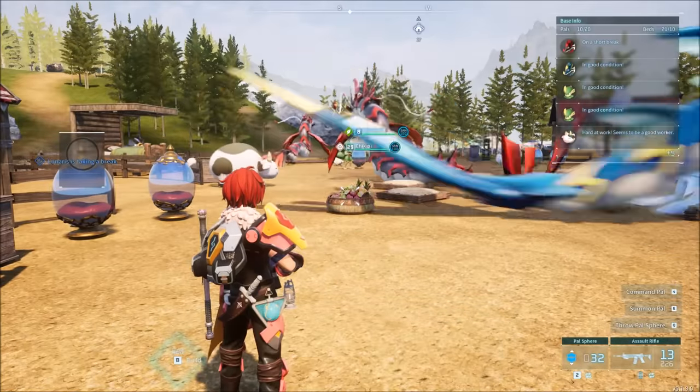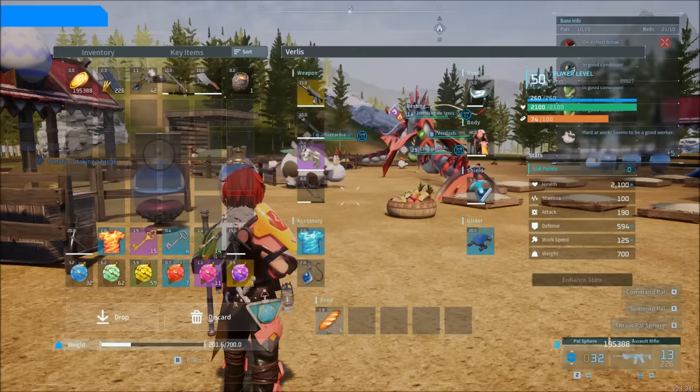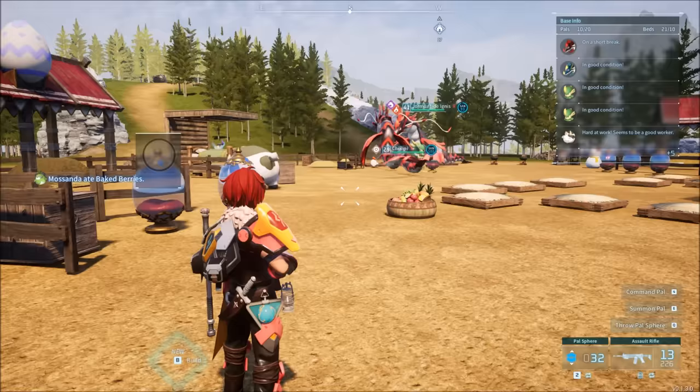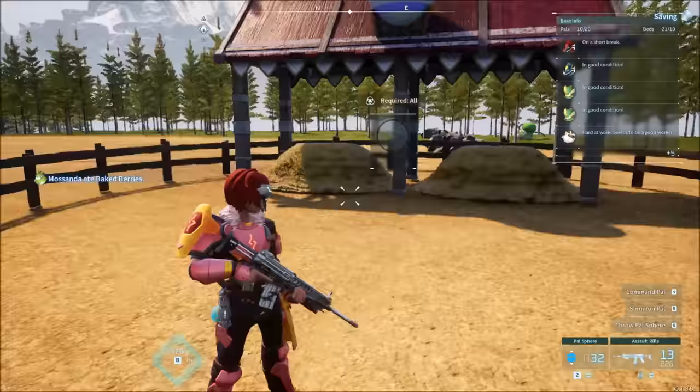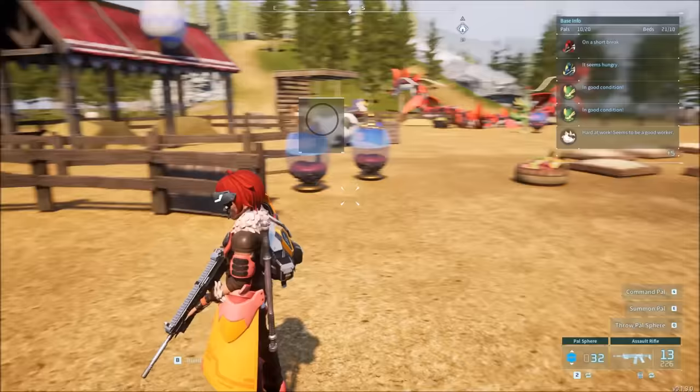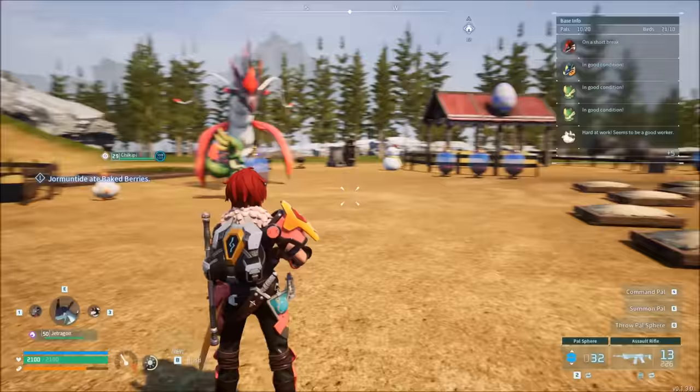This is your guide to breeding in Palworld. Breeding unlocks at level 19 when you unlock the breeding farm through technology points. After that all you need is cake, a male and a female pal, and you get eggs. But there's a lot more to it, and that's what this video is about because breeding is one of the most important things in the game.